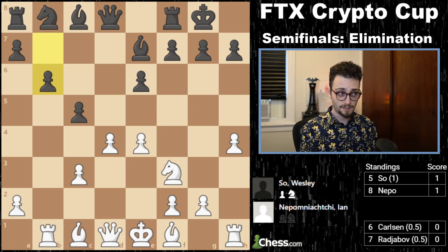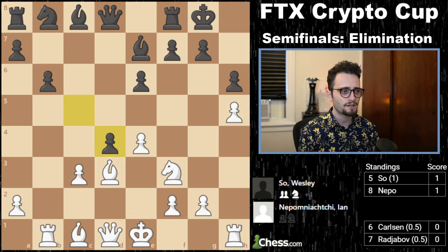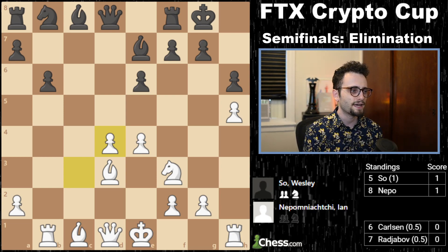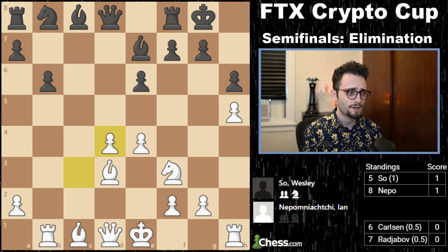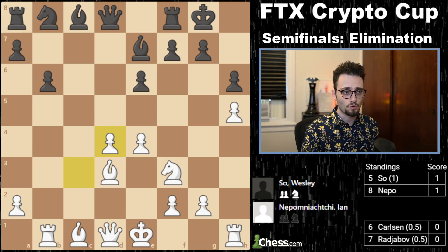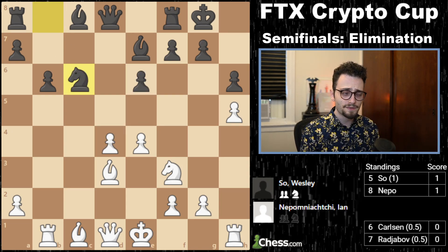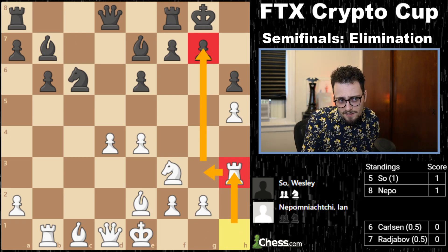B6 — a move that has barely been played. Up until move 12, the players were following a game between Leinier Dominguez and I believe Bošković, a Croatian grandmaster. In that game the move e5 was played. Wesley does play the best move according to the computer, so he was probably prepared even in this insane line. Jan plays rook h3, rook g3 — because what do you do when you've got to play for a win? You turn the game into total pandemonium. King h8, a3.